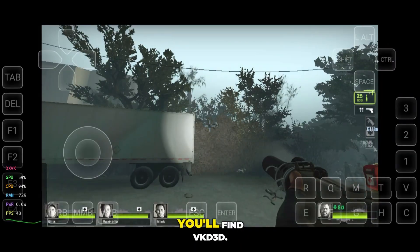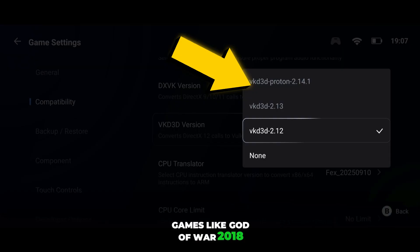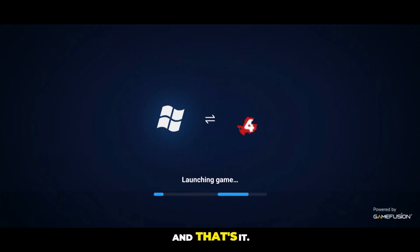And just below that, you'll find VKD3D. This is for DirectX 12 based games like God of War 2018 or Red Dead Redemption 2. For these, select VKD3D Proton 2.1.4.1 or the latest version available. And that's it.